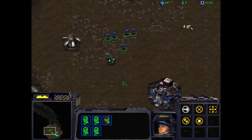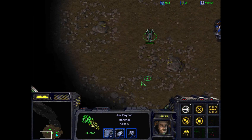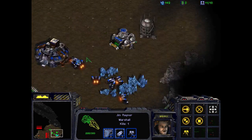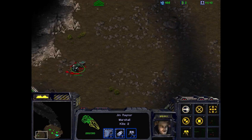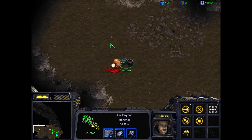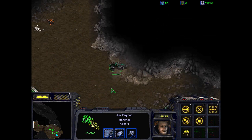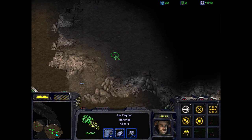You have to gather enough minerals to build a barracks and afterwards five marines. You can, if you like, go out and kill some Zerg while you're waiting. Your forces on your flank are no threat to you, as they will not attack your base of operations. If you should run out of minerals, there is an extra mineral patch right up here at the top of this cliff.